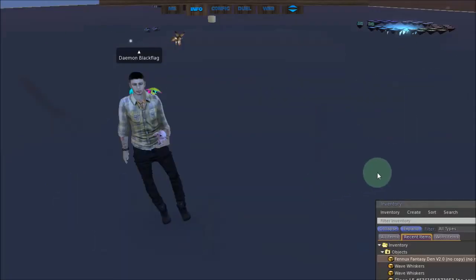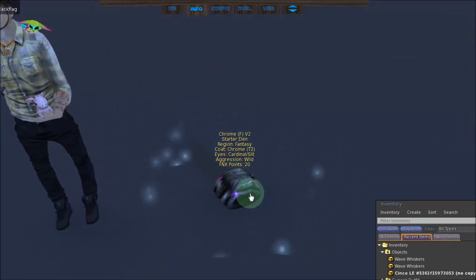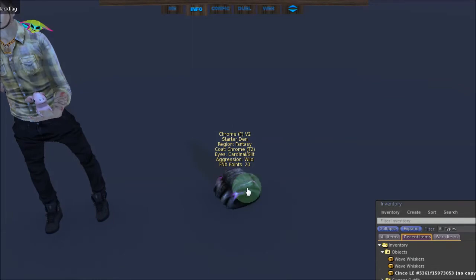It's that simple. After you accept the inventory offer, you can go to your inventory under the objects folder. You'll find your Fenix Fantasy Den version 2.0 — or it could be a future version. Just drag and drop that and rez it out. And this is one of the Fantasy Fenix right there.